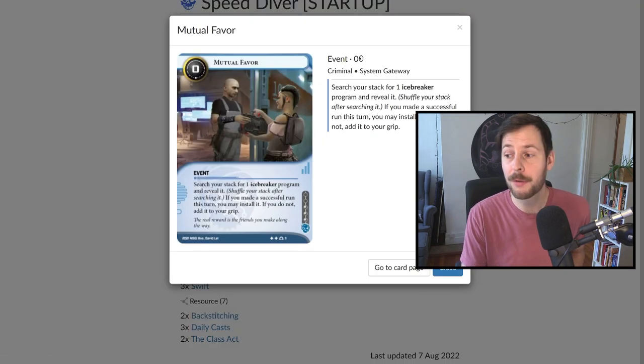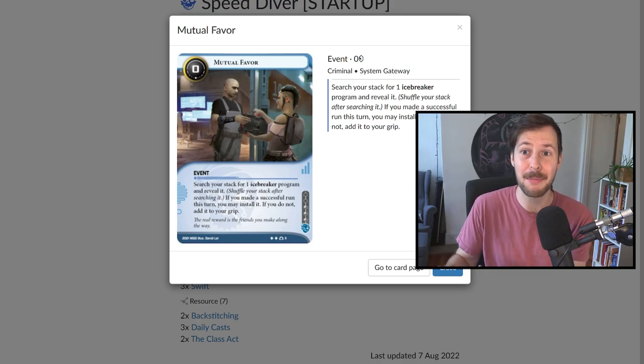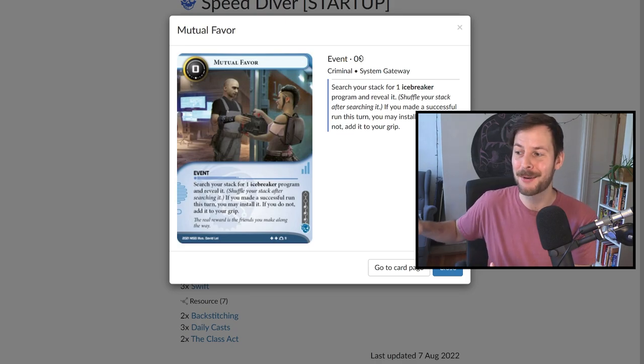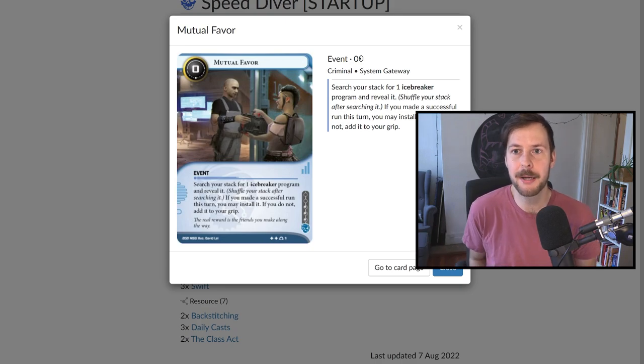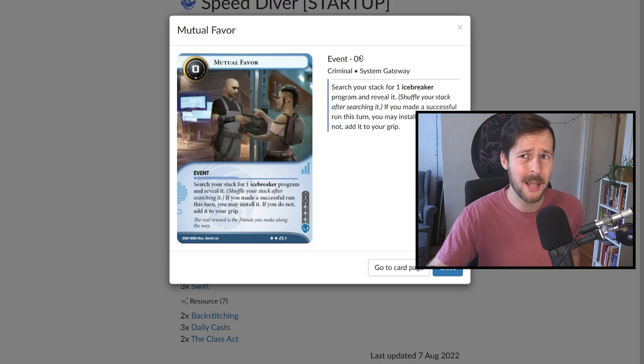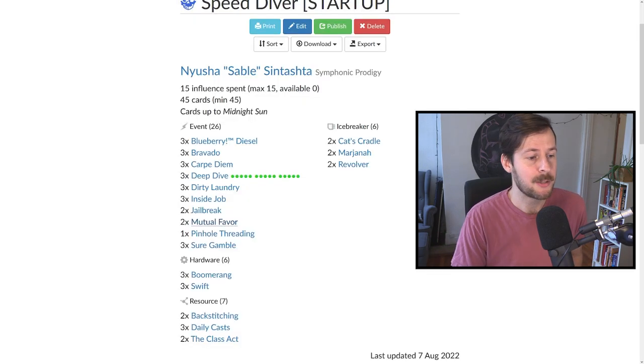We have two Mutual Favor. This card works really well with Sable — sometimes you're clicklessly running Archives, might as well pull your breakers. Importantly in this deck, a lot of times you do not want to install your breakers if you don't need them. We don't have a robust economy — it's very limited and won't scale into the mid to late game. So we need to aggressively Deep Dive sooner than later. In a pinch you can get your breakers with this, but a lot of times you can end up bottoming it with your filter draw.